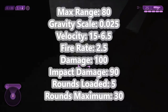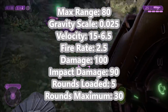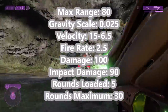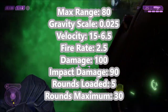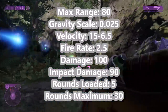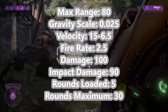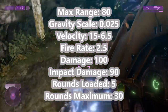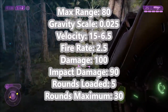Its max range is no longer infinite — only 80 world units. However, shots are no longer affected by gravity nearly as much as Halo 1, with a gravity scale of 0.025, making it almost 50 times less affected by gravity. The velocity is a little slower, with an initial velocity of 15 slowing down to 6.5 over time. Fire rate has increased slightly, and damage has increased a lot — now 100 points for explosion and 90 points of impact damage on a direct hit.